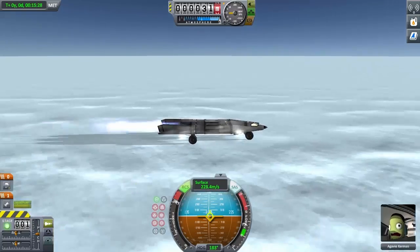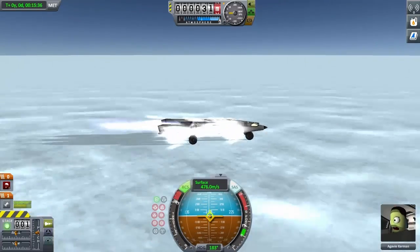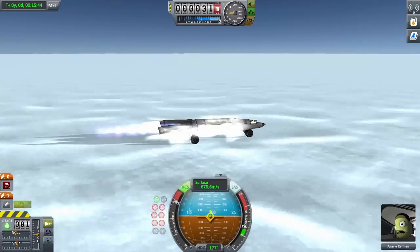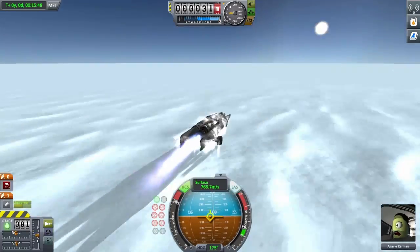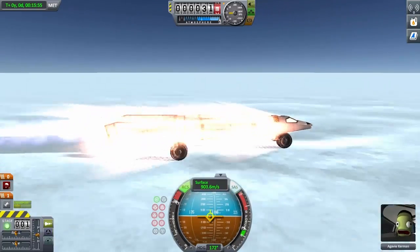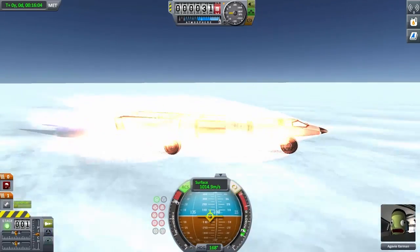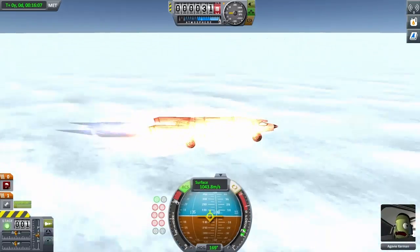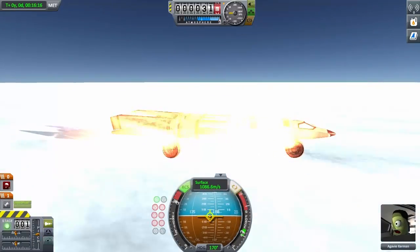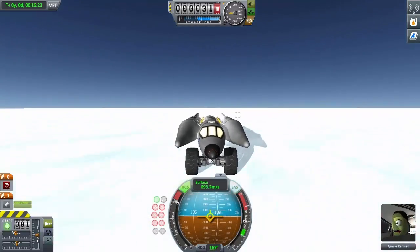100. 200. 300. 400. 500. It's starting to turn and shimmy. 700. 800. Starting to heat up. 900. 1000. Holy hell. It would appear 1086 in normal gravity is the maximum.